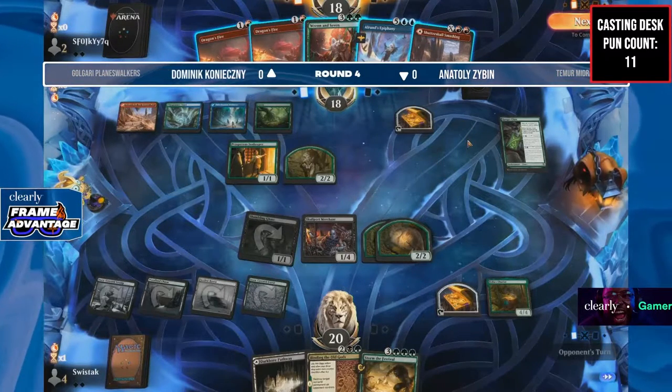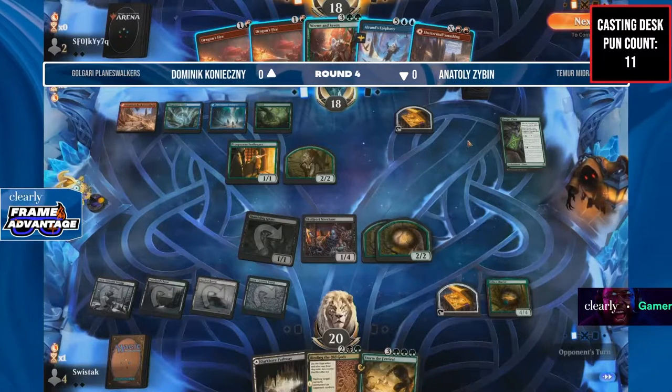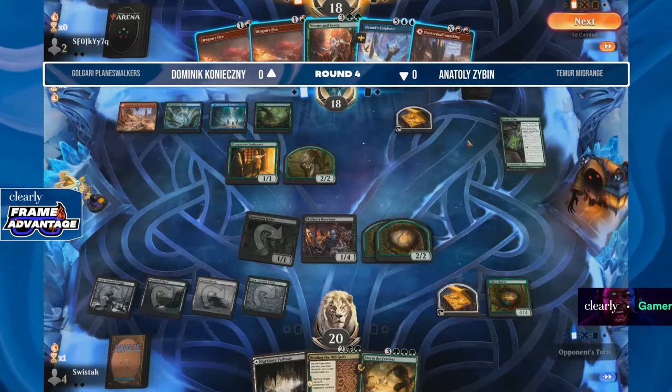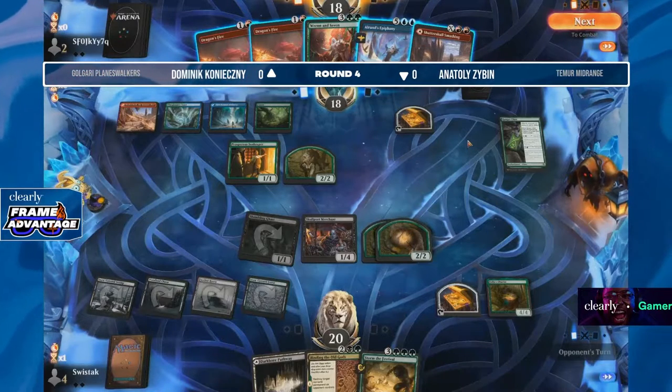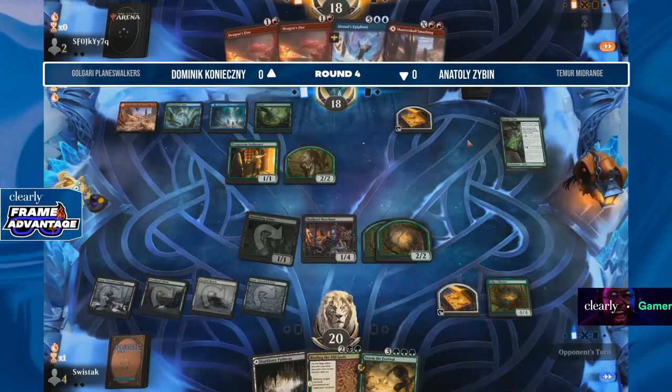Speaking of which, get 30% off your first pair of frames using the code MAGIC30 — go do it! I was trying to do it in the break but my prescription doesn't have all the information I need, so I need to go get an eye test.